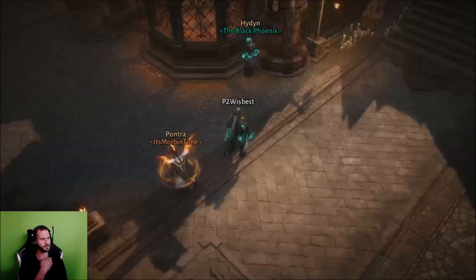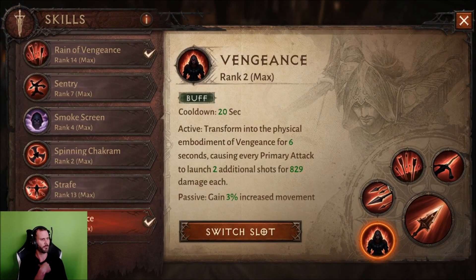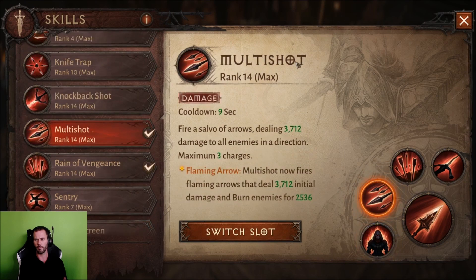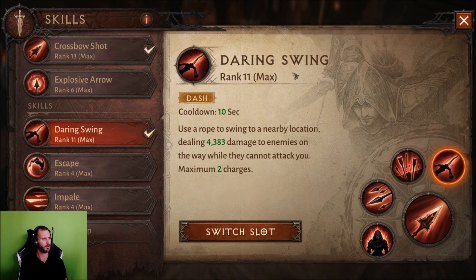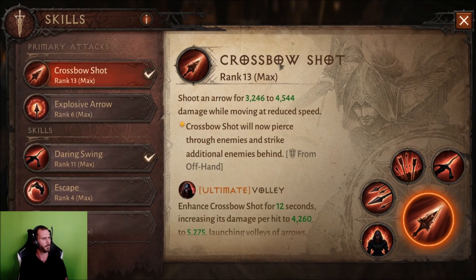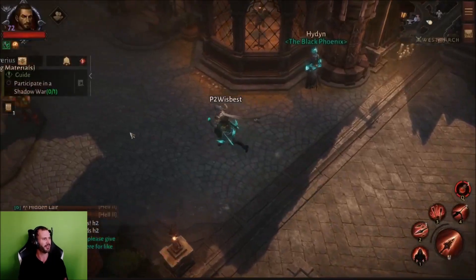My main skills are Vengeance, which is always good paired with Multi-Shot. I also have Coughs, which gives me a bonus on Vengeance. Multi-Shot is good with Vengeance obviously, and then Reign of Vengeance, which is always good with the shoulders that summon wolf packs. I also have Daring Swing, which is really good to dodge mobs, and Crossbow Shot. Looks like a very good setup — I'm excited to see you in action!